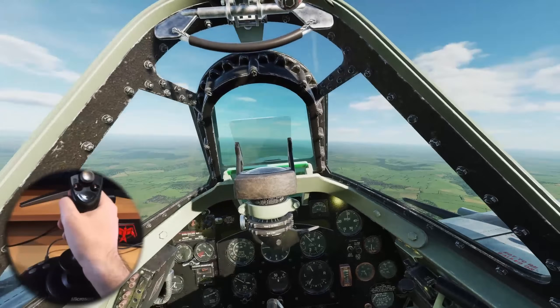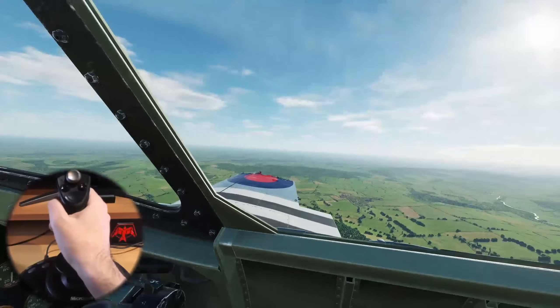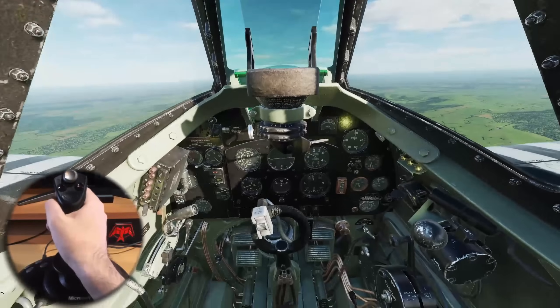Now let's look at an example of damage. You can see the stick is wobbling around all over the shop because we're missing a bit of our wing. The aircraft is buffeting, uneven, and wiggling around.